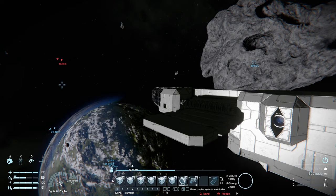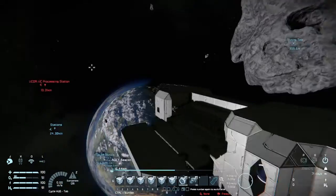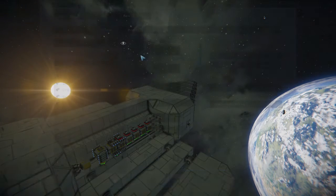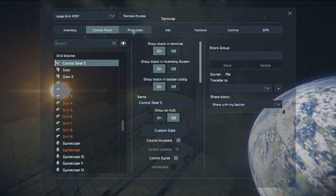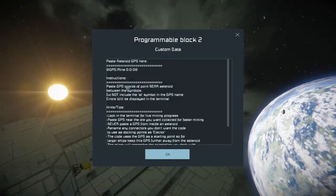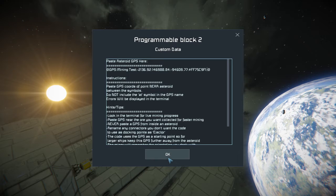Hello everyone! Welcome back to another episode with me Bellfire, and today we are in outer space as you all can see. We will be messing with the auto mining script I was talking about with the wasp drones. When I was testing them, I found out that when I sent them all to the same asteroid — which you aren't supposed to do — they all hit each other and also weren't very effective at mining.